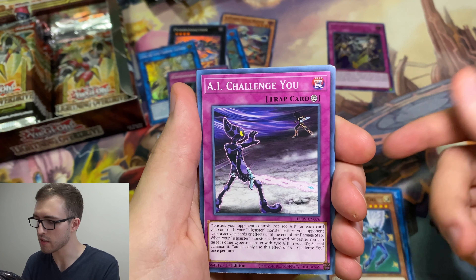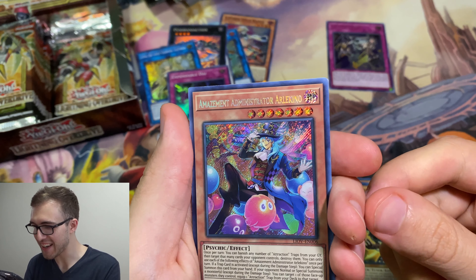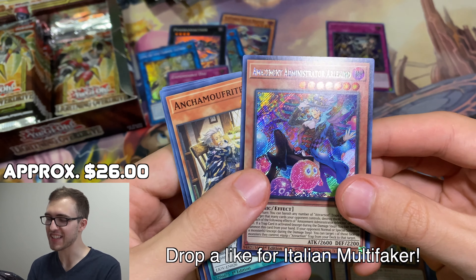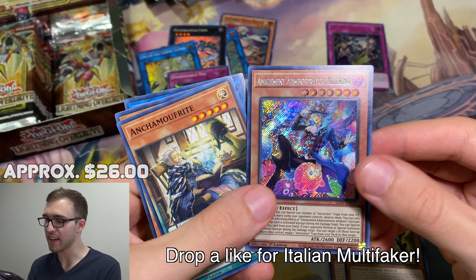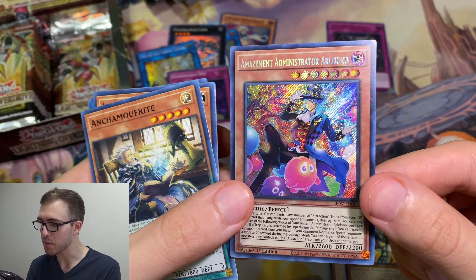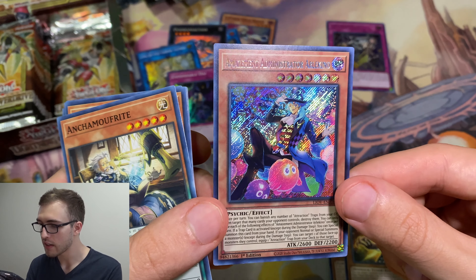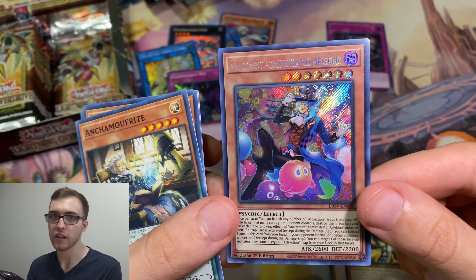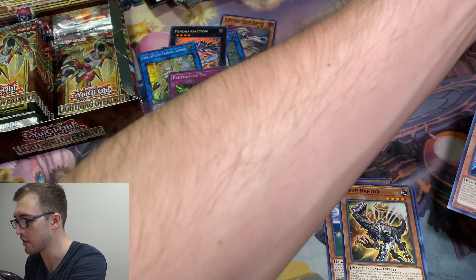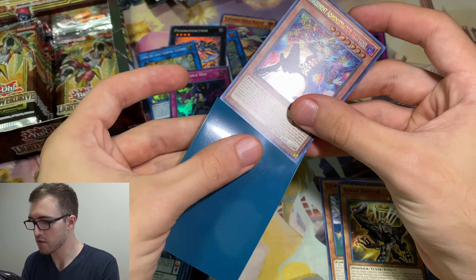We got the Starry Knight CL — I was really excited for that archetype but I built it and it just... Oh yes! We got the Amazement Administrator Arletino — yeah, that's how you pronounce it. I really wanted to play test that tonight and one of my friends pulled one already, so here's the second one. Hopefully there's another one in the other box. That is really, really awesome. I know this archetype is on the watch right now — cards are kind of going up in price. Really happy with that, and I don't have to buy the singles.